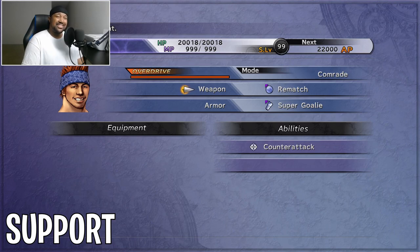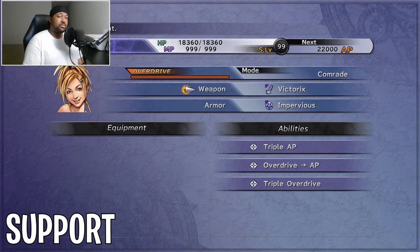My party is Rikku, Wakka, and Tidus. Rikku is going to be my support character — she has Triple AP and Triple Overdrive on her weapon, which is great for grinding AP. If you have your Celestial Weapon, use that instead. For armor, the most important thing you want is Dark Proof, because the Stratoavis will use his charging ability which inflicts blindness on your whole party. The Stratoavis also has high evasion, so if you're blind it's going to be very hard to hit him.